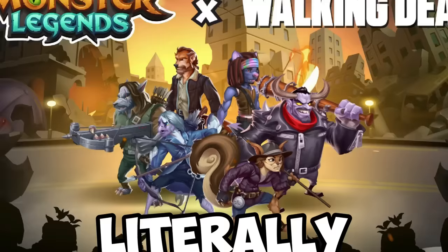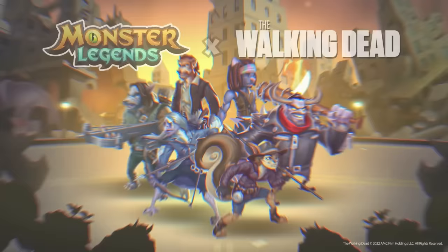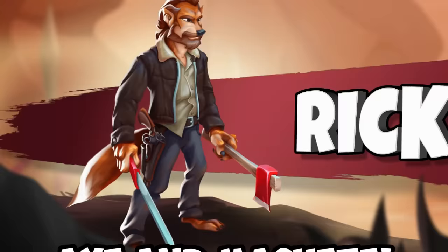They're gonna add the Walking Dead characters to the game — literally as actual monsters. We got the Maggie, Rick, Carol, Daryl, and the Michonne monsters, and even the villain himself: the Negan monster. We're officially halfway done with 15 minutes left — that record will be mine. All of these exclusives have the strongest attacks in the game, especially Rick, because he's already available with his axe and machete.